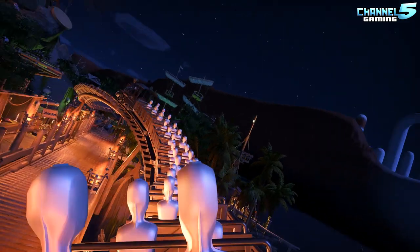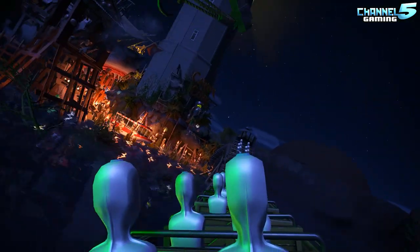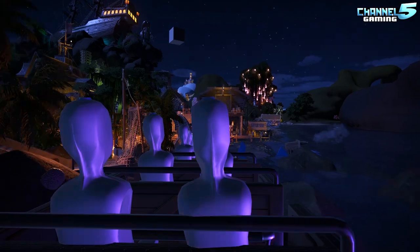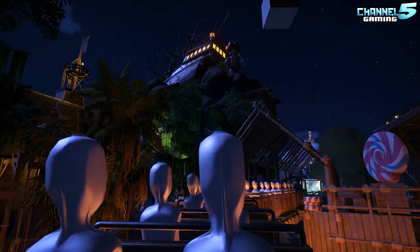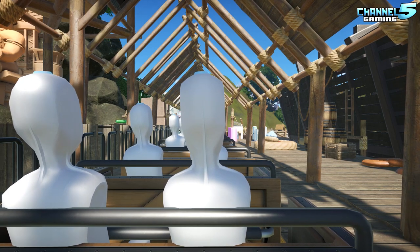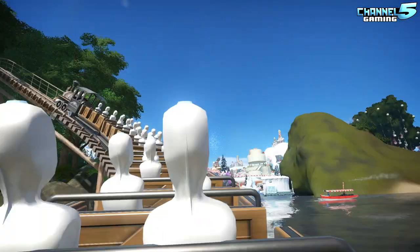I wasn't actually aware that the nighttime lighting for this area is magical — it really is. I take my hat off to Frontier. Whoever was in charge of doing the lighting for this game, they did an outstanding job. That's amazing — he made you go through the candy cane sign before the end. Let's give it a day run. It's really magical at nighttime. I can't wait to do the cheat engine on all the rides, so it's like 60 FPS butter smooth — well, 30 FPS because that's YouTube's limit.